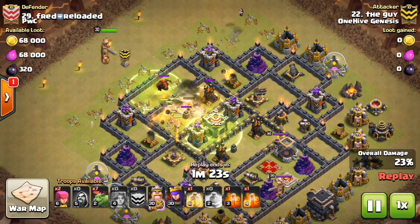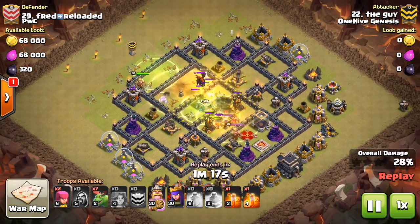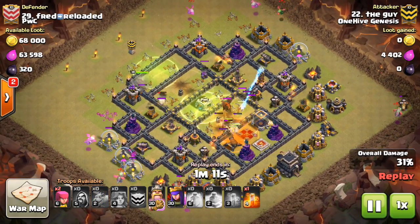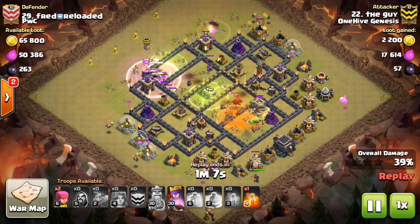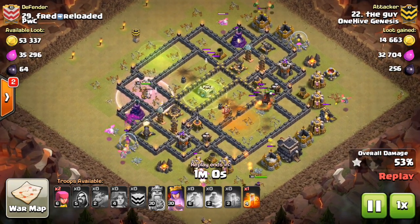And these Valks are basically going kind of northwest to southeast, just straight through the base, not taking out a whole lot of defenses on the side. But they get the job done — they get the air defenses, they get the Queen. That's all they were intended to do. Now here come the Baby Dragons. He did clump up a few up top, but for the most part they're spread out. They're all getting the Raged bonus.